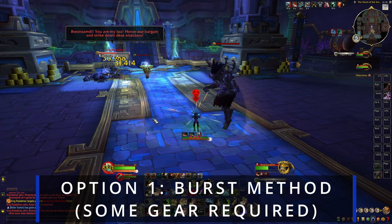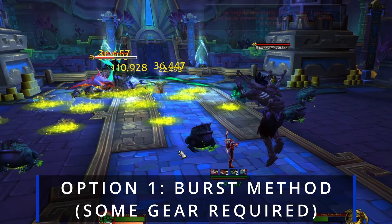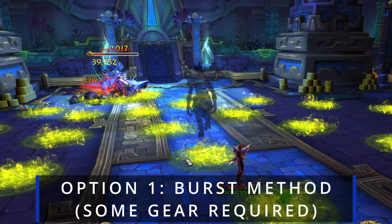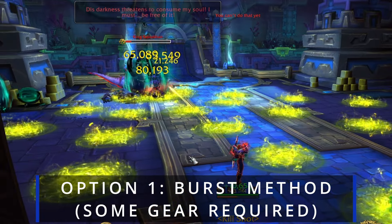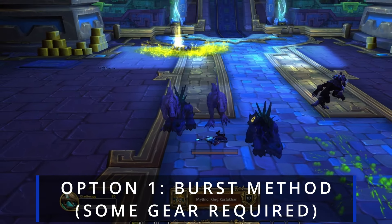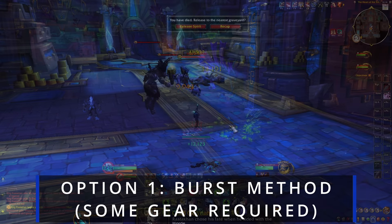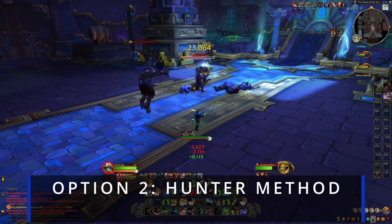Once Rastakhan gets down to 60% health, there's going to be a channel spell that Bwonsamdi casts into Rastakhan. You're going to see the animation for this, and you just want to blow all of your cooldowns including Bloodlust — your pet's Bloodlust ability. You have a solid five to ten seconds while the dialogue is going through. Just know that at the completion of the channel and dialogue, there's going to be an instant kill mechanic. However, you can skip this if you have enough burst to get him down to 25% health and skip that entire phase.